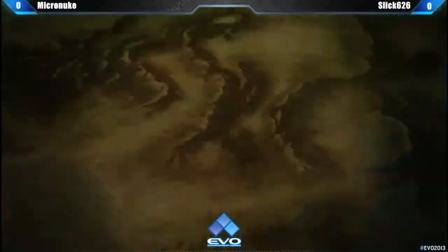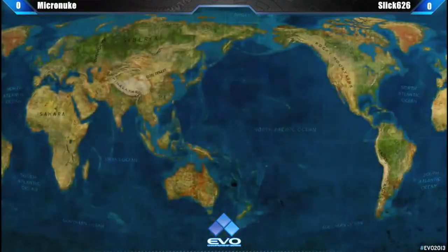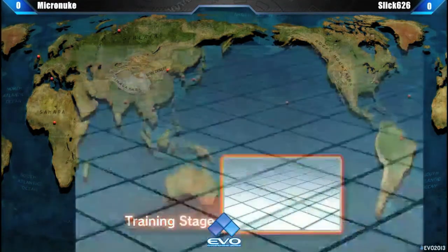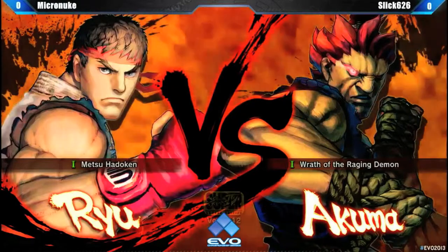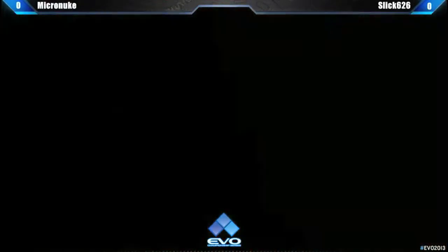So we've got Micro Nuke versus 626. He's got the power glove — the Nike. I haven't seen that on a non-Marvel 2 setup. But it looks like Micro Nuke does have a glove. A non-Marvel 2 or a non-Gen or Honda — they often like to.